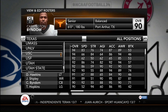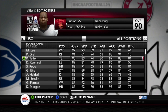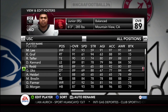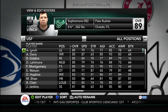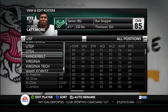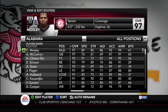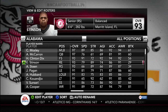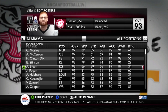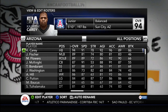Go look at USC — Marquise Lee, beast, best player on that team by far. Silas Red, he's actually pretty high. Let's go look at Alabama. I believe all of you should know a lot of the players on Alabama. They got C.J. Mosley, A.J. McCarron, Clinton Dix, Ed Stinson, Amari Cooper. So this looks right to me.